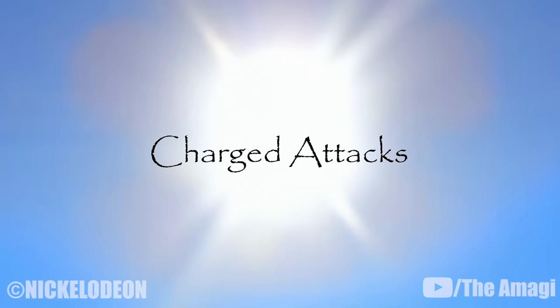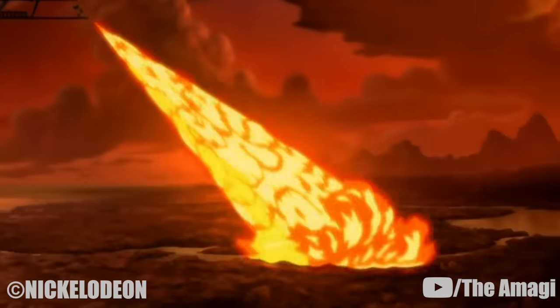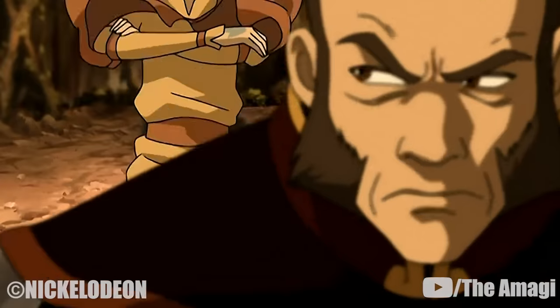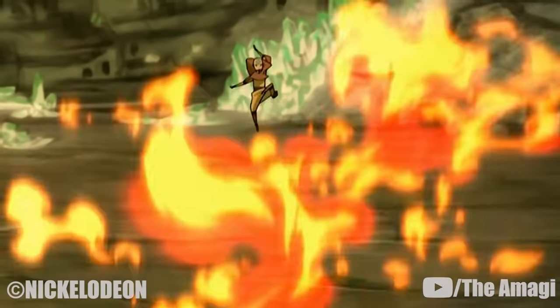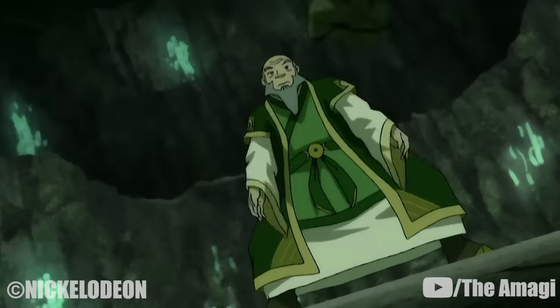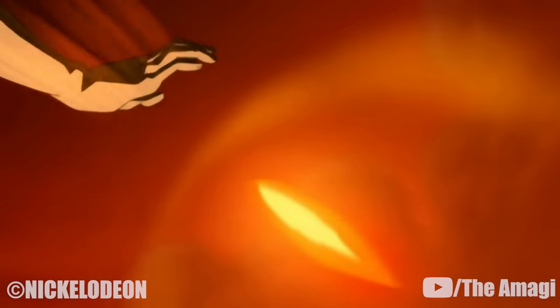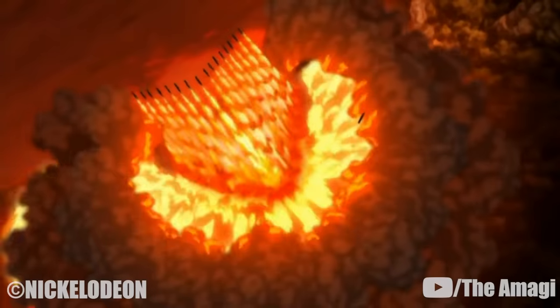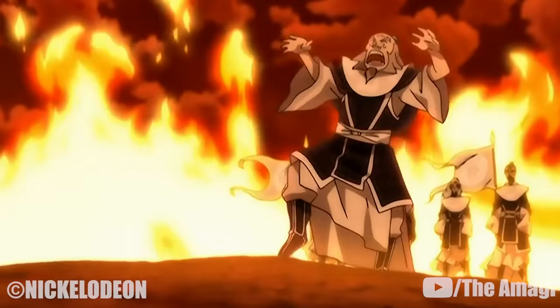16. Charged Attacks. Certain firebenders have been shown charging their attacks before releasing them, allowing them to create enormous blasts of fire. Zuko and Iroh used a combined charged attack against Aang prior to their first encounter. Zhao may have charged some of his attacks when he fought Aang. Azula used this skill against Aang when battling atop the drill. During the battle in the Crystal Catacombs, Zuko used this technique against both Aang and Katara, and Iroh used a charged fireblast to defend himself against several Dai Li agents. Using Comet-enhanced firebending, Phoenix King Ozai and several Imperial Firebenders unleashed charged fireblasts of enormous size from airships in an attempt to carry out their scorched earth plan, and Ozai later used it to break Aang's rock sphere. Iroh also used a charged attack to destroy Ba Sing Se's thick inner wall during the liberation of the city.